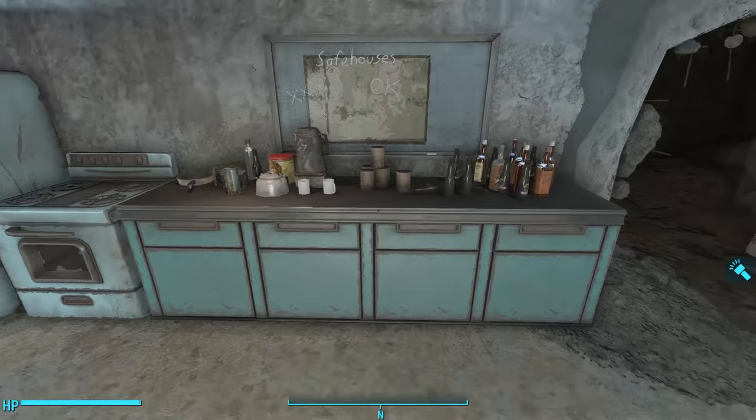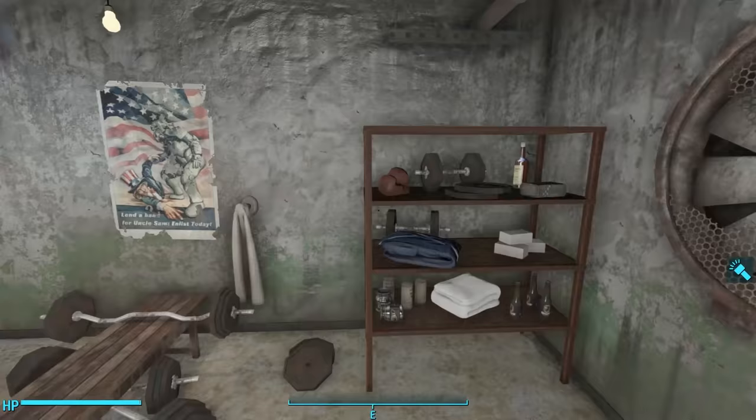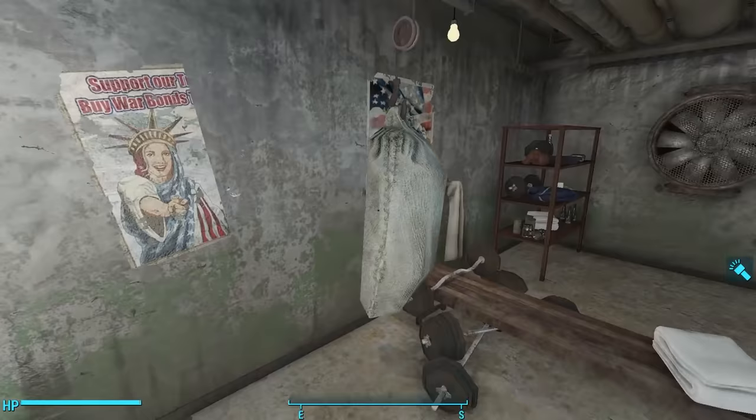He has a nice little bed with a duffel bag underneath, more booze nearby, and then a small exercise facility in the corner. Lots of Buff-out, purified water, and of course Gwinnett beer, and interestingly enough, a lot of Institute food rations — I'm not sure how those got there. And then he's got his own little workout bench, because as a Brotherhood of Steel soldier he's got to keep fit, complete with a punching bag.